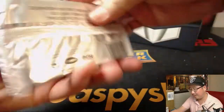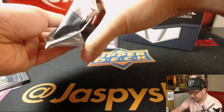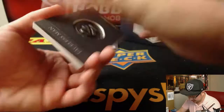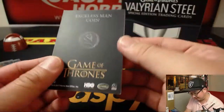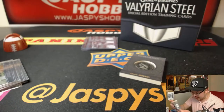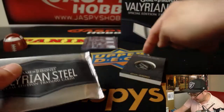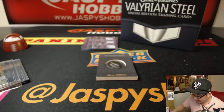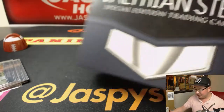And what do we have in here? Good luck. It is... The Faceless Man. I don't know what significance this has, but it's maybe a currency that they use. I wonder if it says... I wish I knew — if that was actually used in the set, that would be pretty cool. Maybe it is.